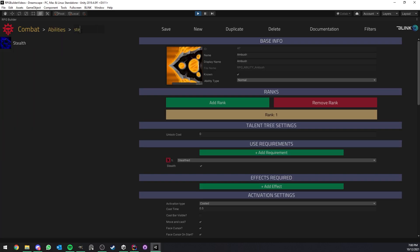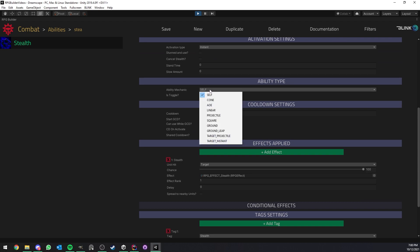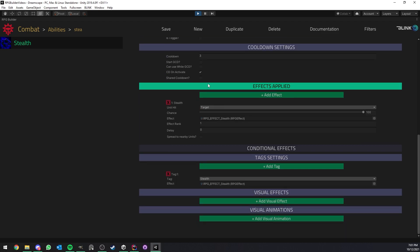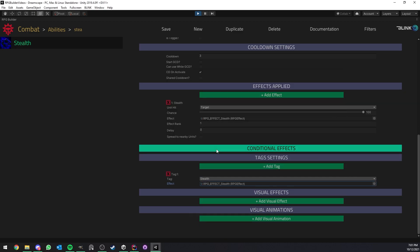When it comes to the stealth ability itself, it's also very straightforward. It's an instant ability of type Self because we want to cast it on ourselves, with whatever cooldown you want. We simply apply the stealth effect we just looked at. Lastly, very importantly, you need to add a tag of type 'Stealth' and then assign the stealth effect this ability activates. This just makes it easier for RPG Builder to understand what kind of ability this is and what action should happen when you toggle it.